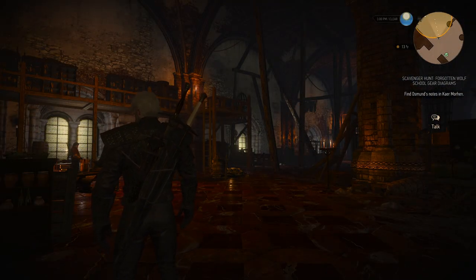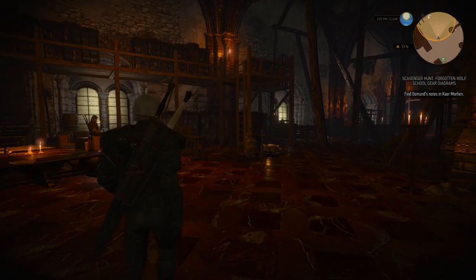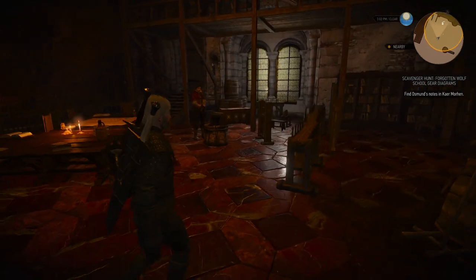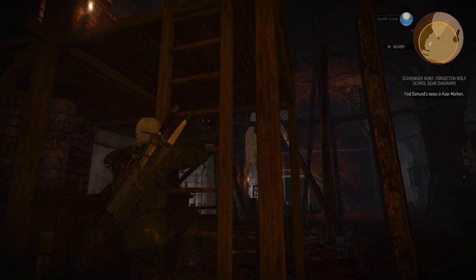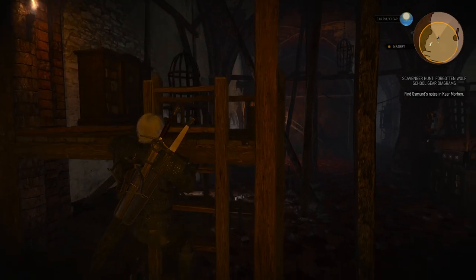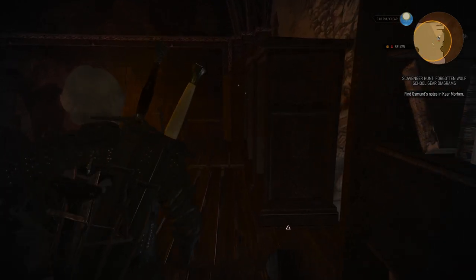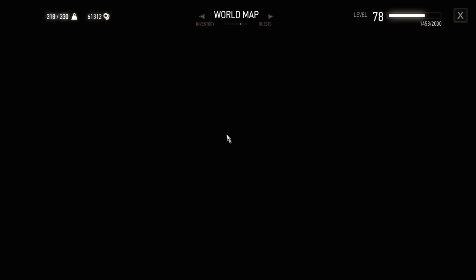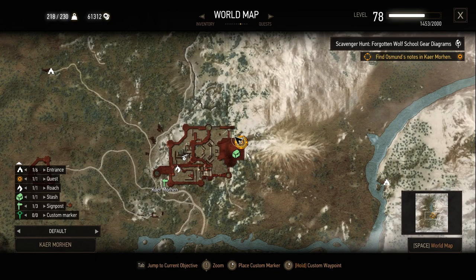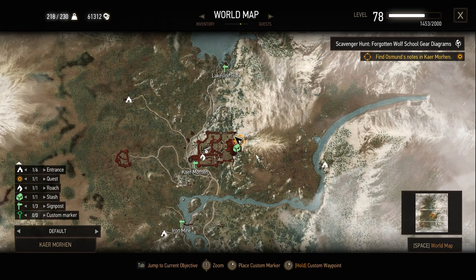So we are at the Witcher's Keep — we are at Kaer Morhen. Here we can find Osmund's notes, and the notes should enable us to actually upgrade the armor. There's Eskel, he's chilling. Let's go up here — we should find ourselves some notes, all the way in the back. The quest takes us pretty much to the right spot inside the Witcher's Keep where we can find these notes.